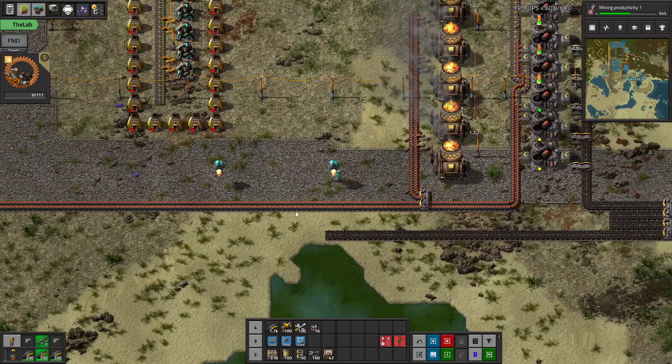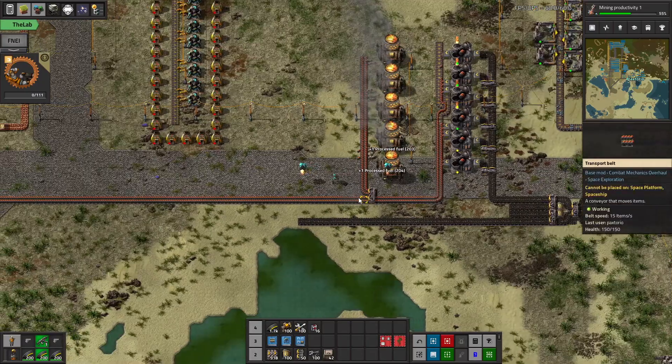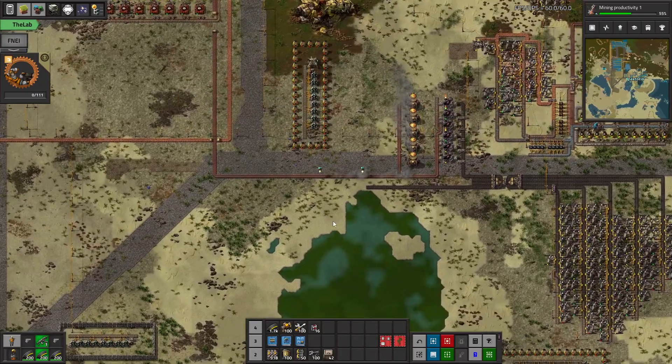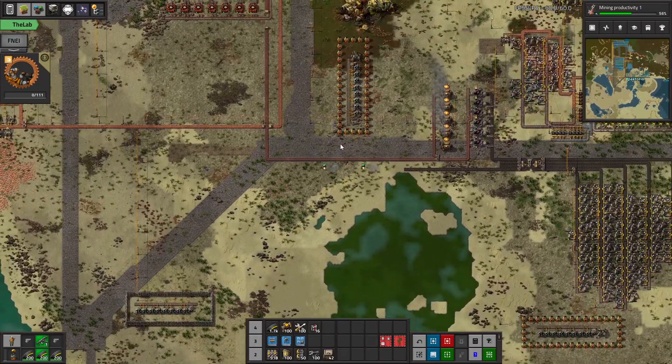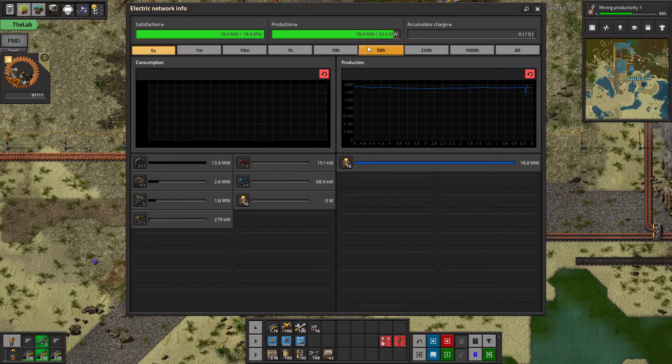All right, we are back with Morfactorio. I am Pax and we are continuing the playthrough of SpaceX. Today the plan is to upgrade the power.